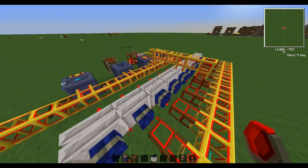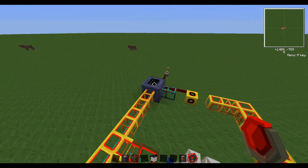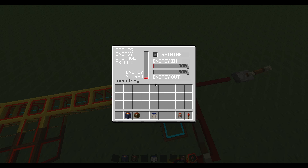The energy storage takes in energy and puts out energy, but not at the same time — keep that in mind. It can hold up to an hour and a half of quarry time, so you could run a quarry for an hour and a half when the bar is full. This is the energy in setting — how much energy it takes in, in BuildCraft energy units per tick. Right now it's at 500; I can limit it to 30, and it won't take in more than the set value.